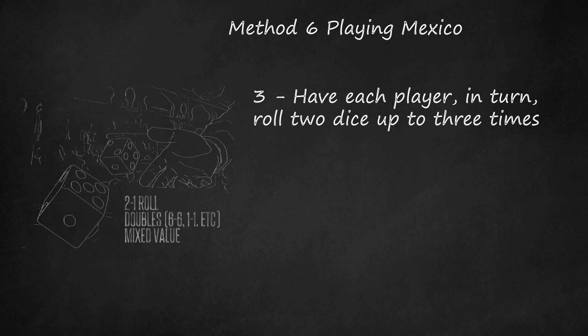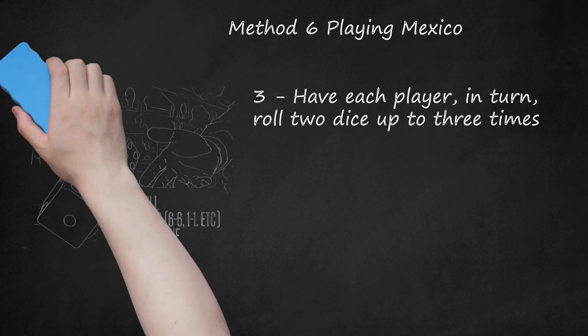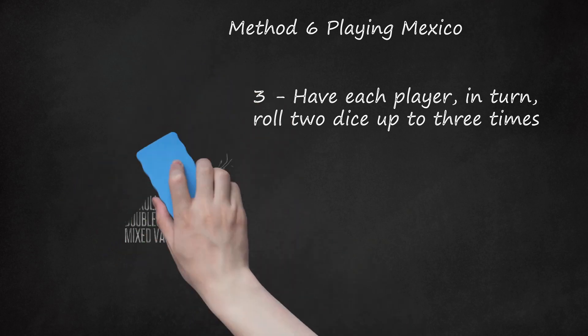If the lead roller rolls Mexico in any of his or her allotted rolls, the dice immediately pass to the next player, who may make up to three rolls. The leader's roll of Mexico also doubles the stakes for the losing player. Players should decide before starting play if additional rolls of Mexico further increase the stakes and by what method. If two or more players tie for lowest score, they play a round of Mexico among themselves to determine who is the loser.